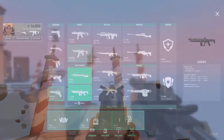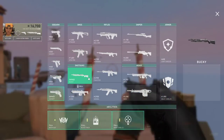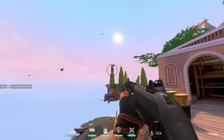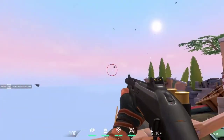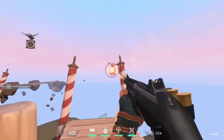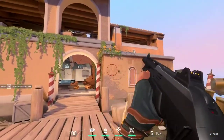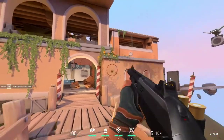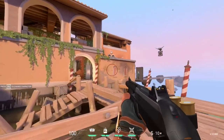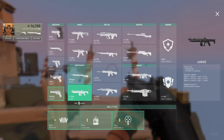Next are shotguns. The first is the Bucky, a semi-automatic pump-action shotgun at 1.1 rounds per second. Its alternate fire is an airburst round — the shell doesn't explode until a few meters in front of you, meaning it does zero damage within that range, but the pellets are much more tightly grouped, allowing it to deal significant damage at medium range engagements.